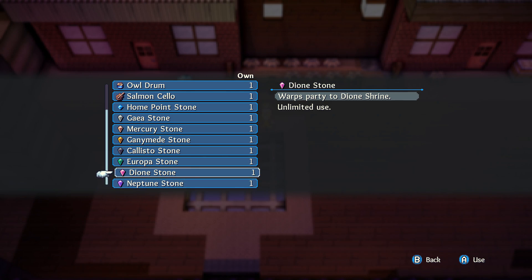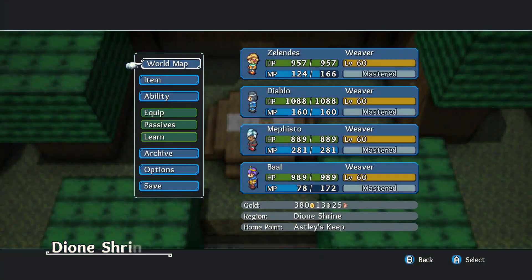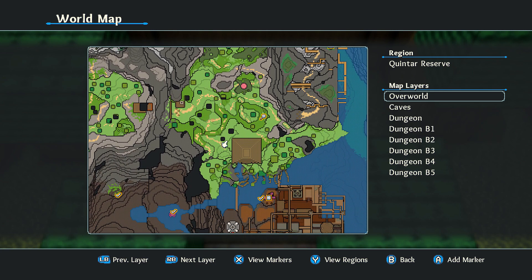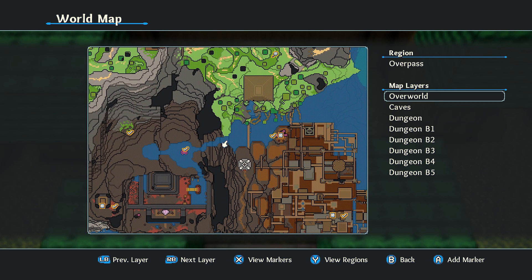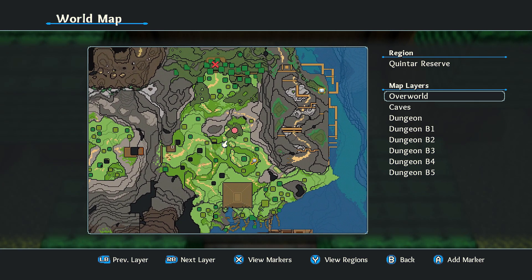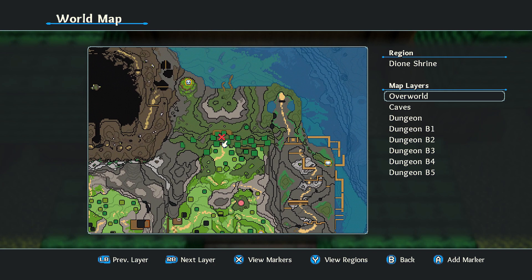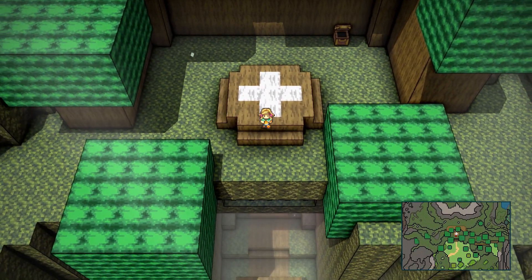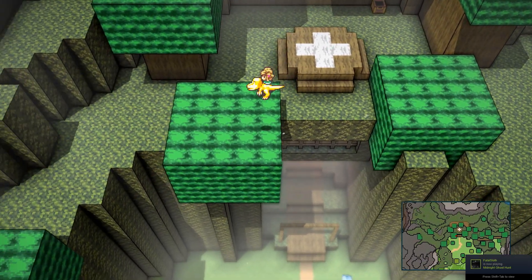I'm gonna go to the Ohn Shrine, which is right by the Quintar Reservoir. You can get to the Quintar Reservoir by using your fish mount and going up the waterfall right here, then coming down the mountains and working your way up into the Quintar Reserve. Talk to the guy inside and he'll give you the stone to be able to come up to this spot.